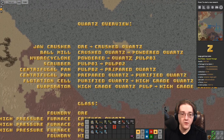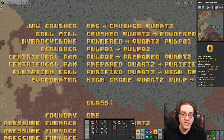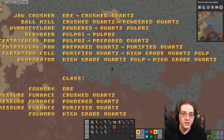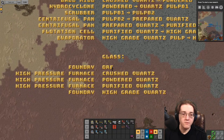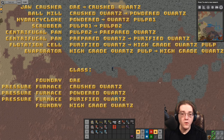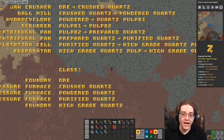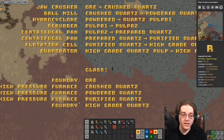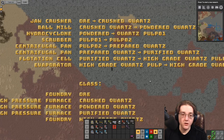In the blue science chain, powdered quartz goes into pulp one, pulp one gets processed into pulp two, pulp two into prepared quartz, and then prepared into purified. Purified quartz is what you get access to at blue science. Unlike most other ore processing chains, blue science does not give you access to high grade, and you also do not have access to reduction or centering. High grade quartz won't happen until utility science, which will give a requisite boost to your production.